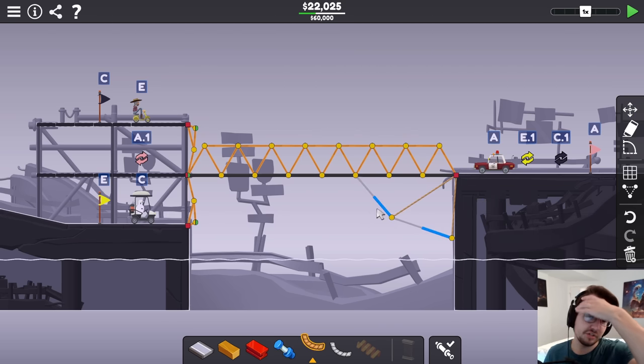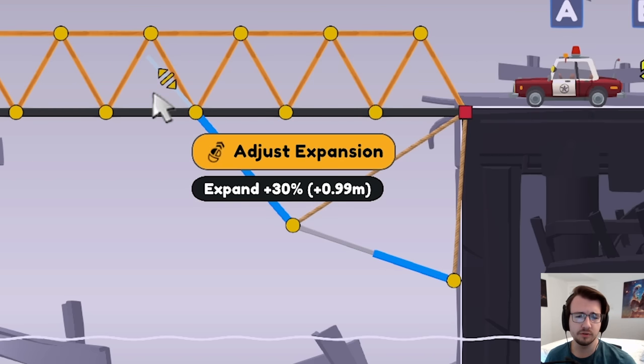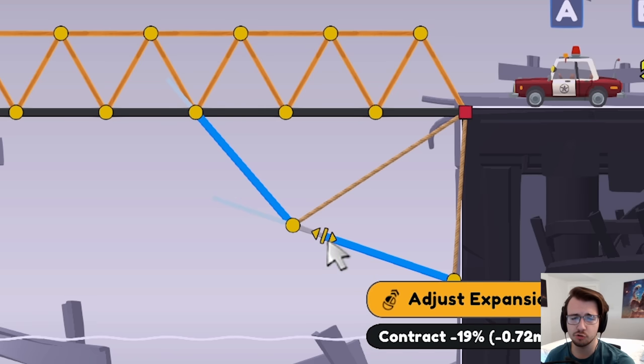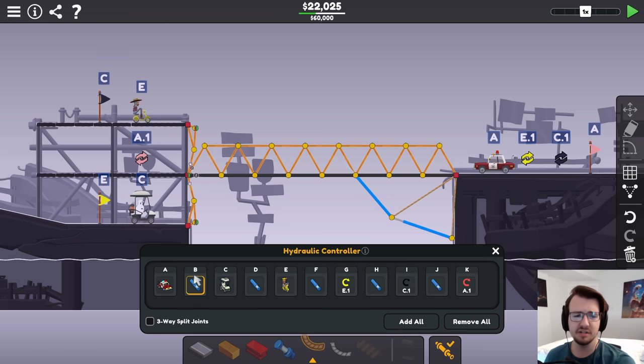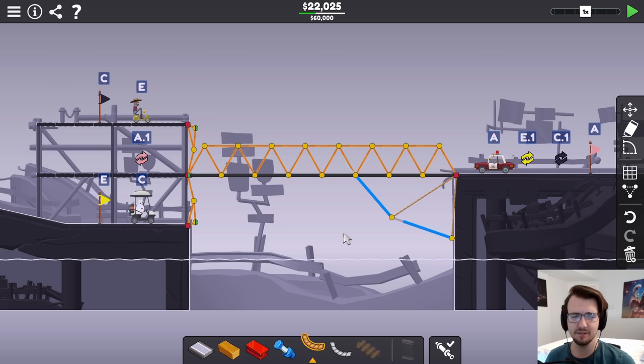Two hydraulics are necessary for a few reasons. One hydraulic needs to account for the expanding distance to make the bridge go up, and the other must account for the contracting distance to make the bridge go to the bottom. I don't know what the numbers should be but I'll figure out when they should go. The bridge in its static position will need to be in the bottom position so it'll only contract, then in the top position so both will need to expand, then back to the bottom so both will need to contract.